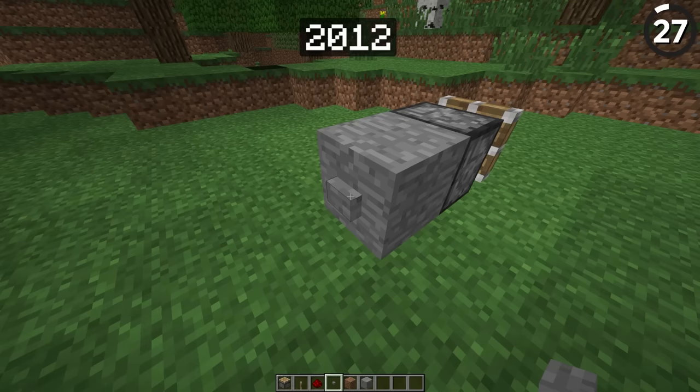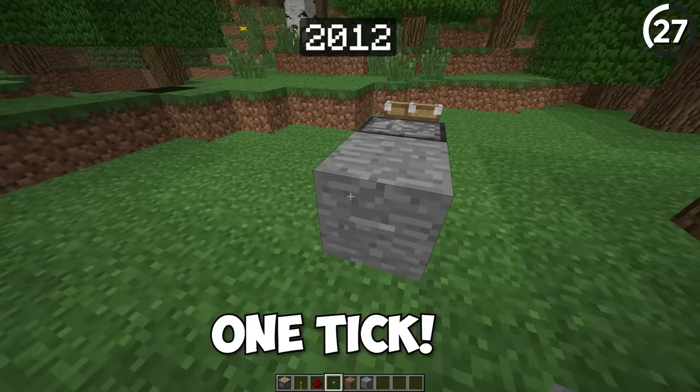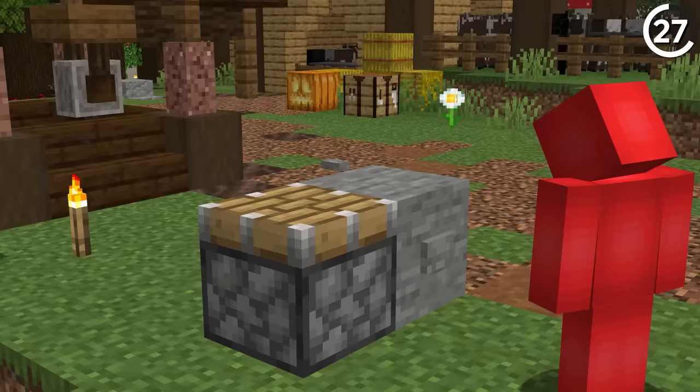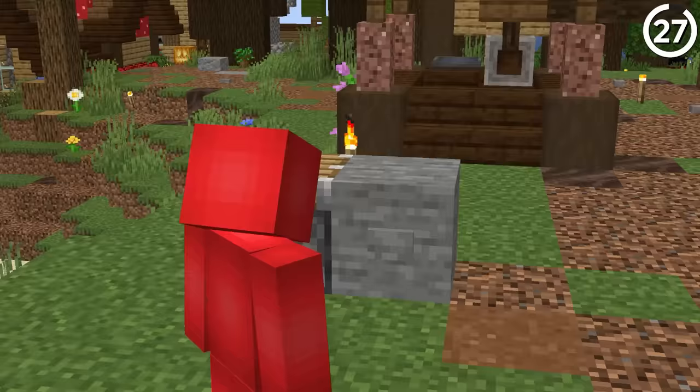When pistons were first added, they had a lot more errors. One reason was that it only took one redstone tick to activate them — meaning with a fast enough clock, you could glitch them out. Later, Mojang doubled the amount of time it takes them to extend, though they could still retract instantly.